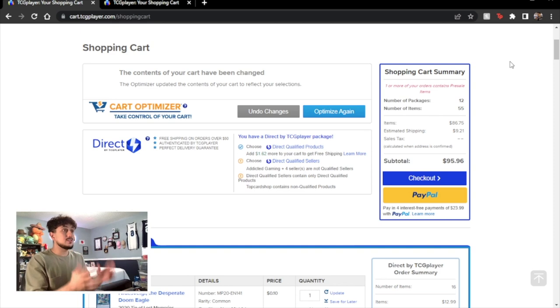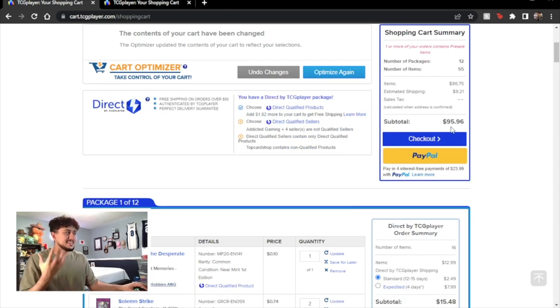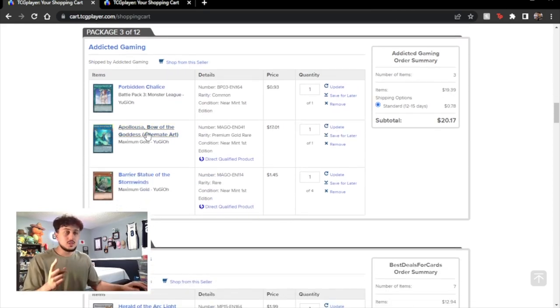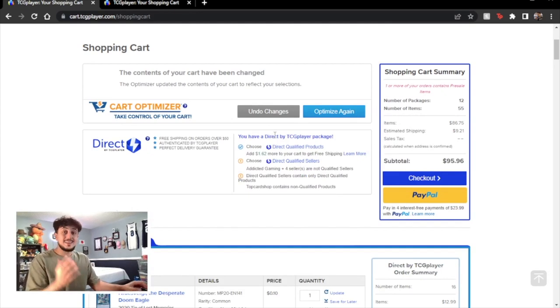We're here on TCG Player to break down exactly how much this deck will cost. Now you guys might be thinking, hey Spanko, this is actually $96 — why is it so high? The reason is I'm going to be showing you guys two different things you can do with this deck. It's going to be the exact same deck list, however with one card difference, and that one card is the Appaloosa. Appaloosa is a $17 card on its own — the most expensive card in this deck. So if you want to play the Appaloosa, you're looking at $96.